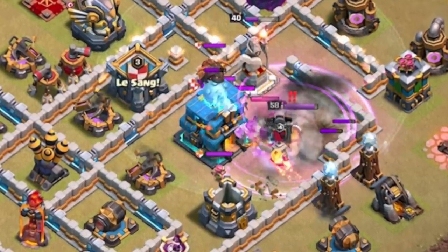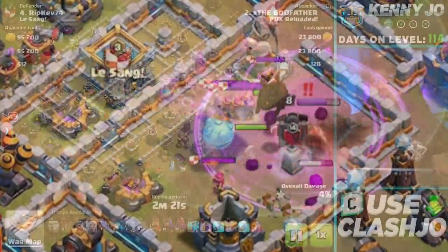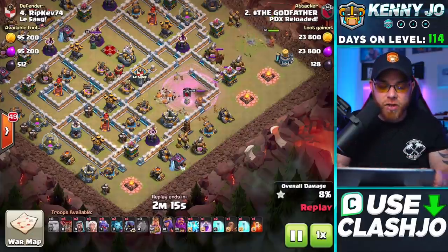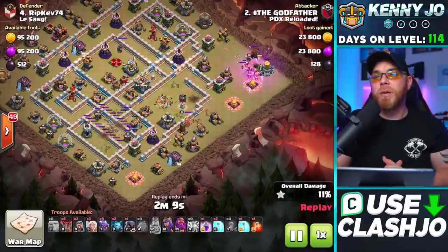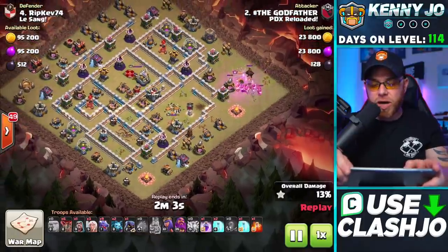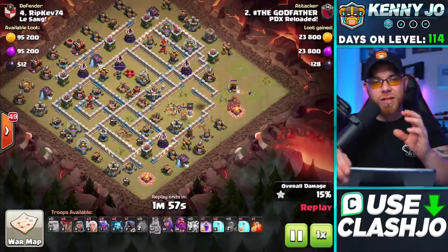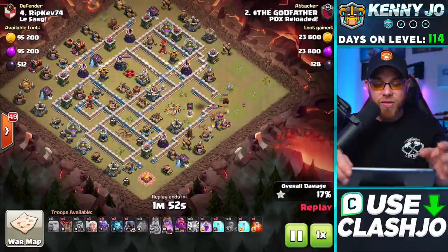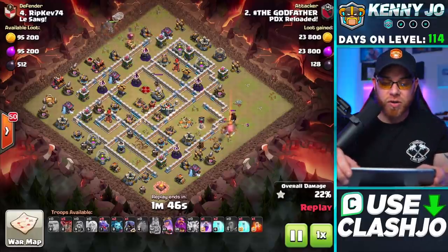There's possibly some sneaky goblins finding a giant bomb, but there's also a Yeti inside that blimp which is going to take down the town hall. He also pulls the clan castle troops, drops his King on the upper right side of the village, and drops those lightning spells — very confident play. He knew he was going to eliminate the air defenses and that multi-target inferno tower. The King is working over there with a wizard helping eliminate the headhunter archers, leaving the lava hound alone — because once it pops, that's when it becomes more of a threat.